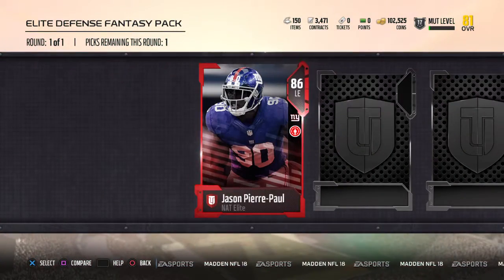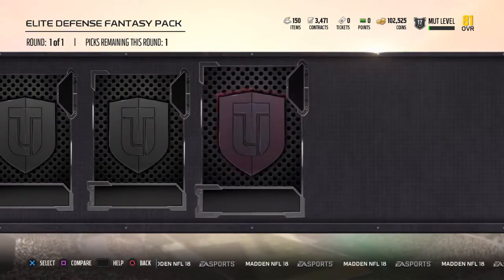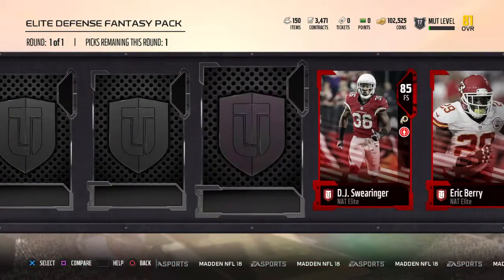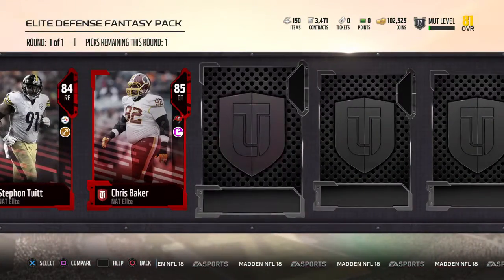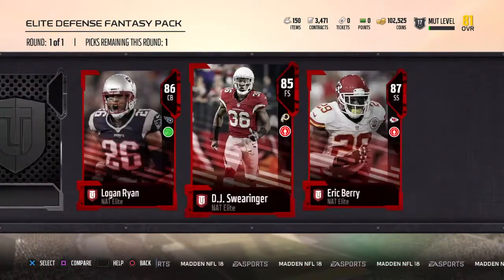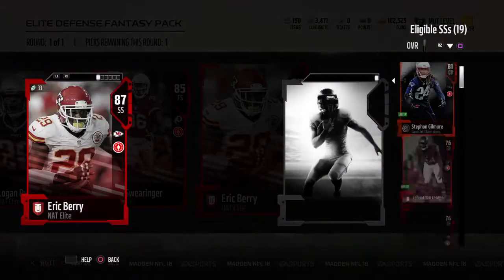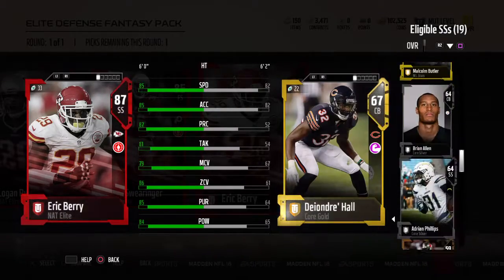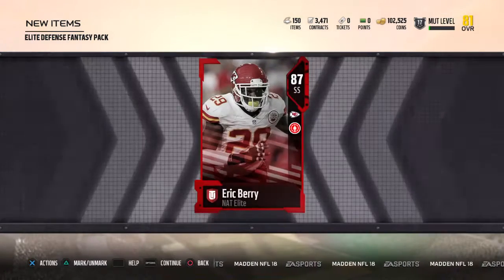We got an 86 Jason Pierre-Paul and an 87 Eric Berry. For the last card we're gonna go with Eric Berry. This is my no money spent squad.